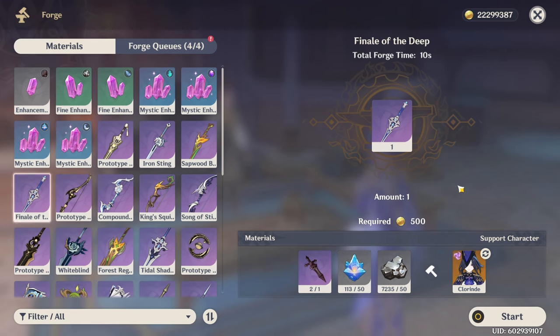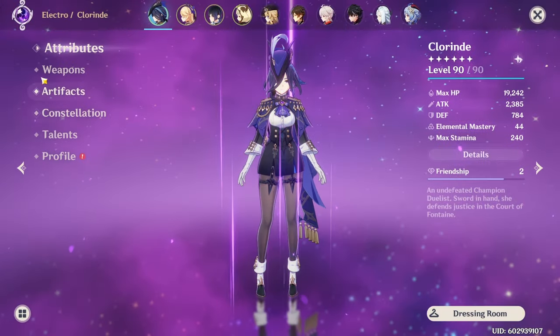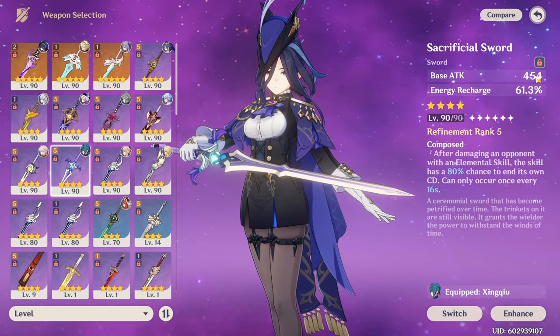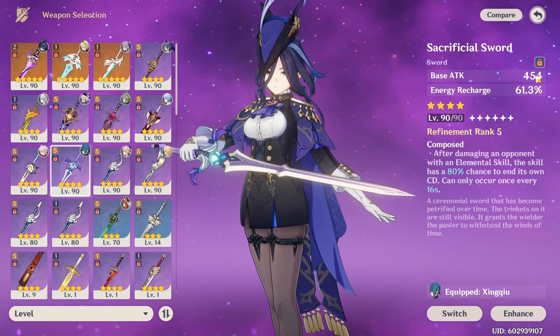If you purchase the battle pass, the Black Sword is really nice for the extra normal attack damage. The Sacrificial Sword can be quite interesting as well, but it has very low base attack, so it's not the best option — especially considering how important attack is for this character.